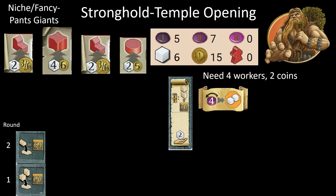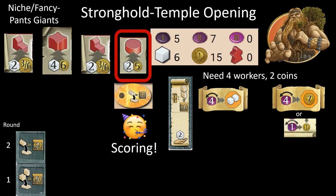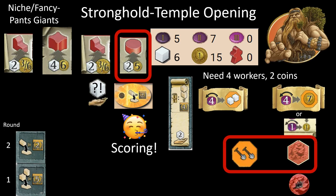We're on the big building scroll and we take the worker power action. If we do that, all we need is two more coins — maybe we get the coins action, or just straight convert two power to two coins. Pretty easy. So this is the affordability of opening stronghold temple. The beauty is we got our economic stronghold up and we're getting to take a favor round one — we've solved our giant scoring problems. Then we get to round two and realize: wait, why do I only have one worker? In round one we allocated 10 workers to get a stronghold and temple up, so we didn't have a spare worker to build on that first stomp.